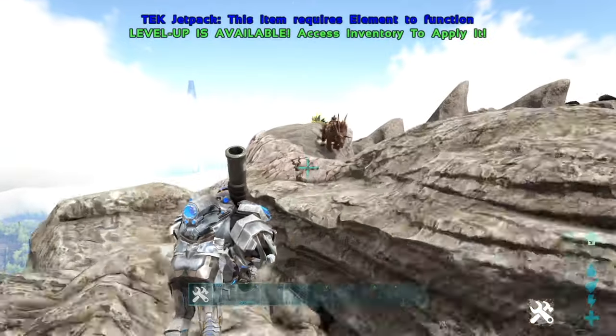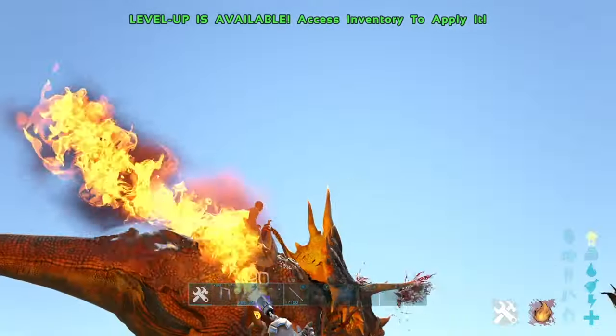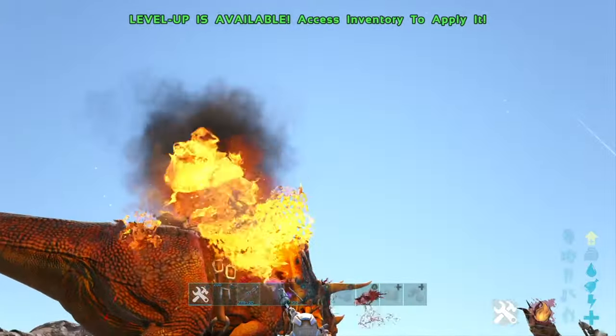With ASA right around the corner, the number one thing we're going to have to worry about is countering soakers. Without having common tools like flamethrowers and net guns, countering them is going to be a whole lot more difficult.